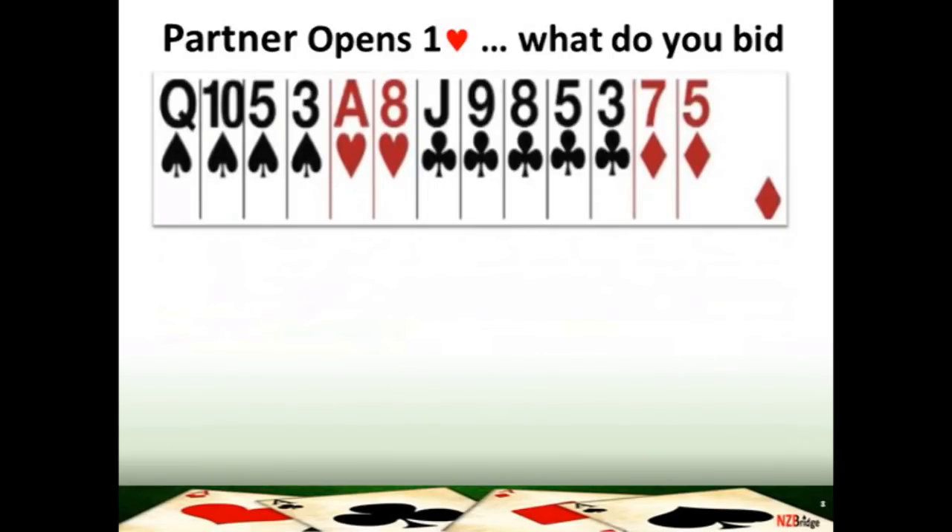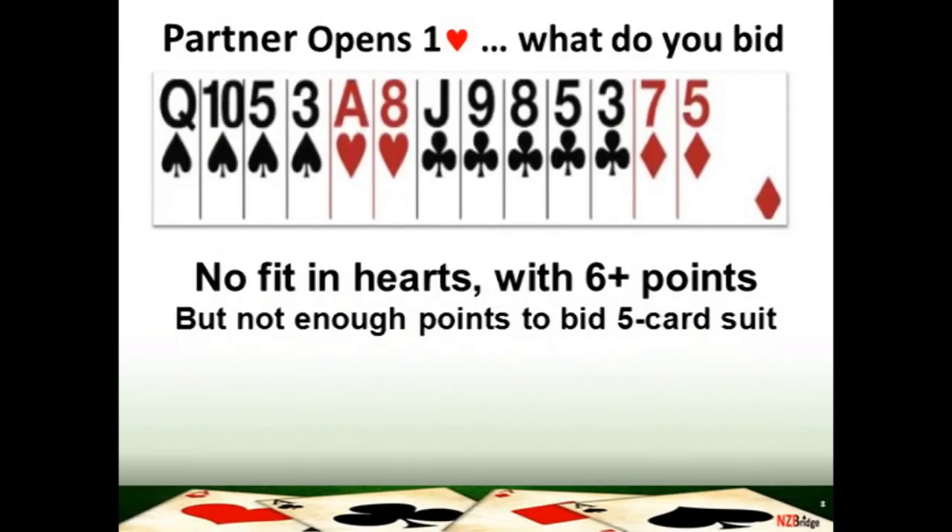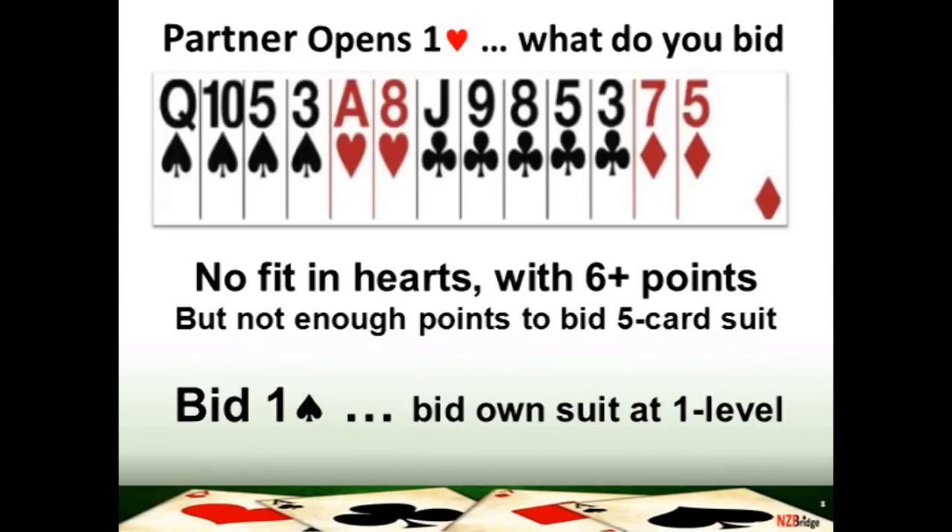Have a look at this hand. Your partner has again opened the bidding one heart. If you add up your high card points you'll find that you've got seven. You have a five-card club suit there, but to mention clubs you would have to bid two clubs — and if you change suit and bid at the two level, you would be promising your partner 10 points, which you do not have. So you cannot bid your longest suit two clubs. However, what you can do is mention that four-card major. Your bid here is one spade, bidding your four-card suit at the one level, which is only promising your partner six plus points.